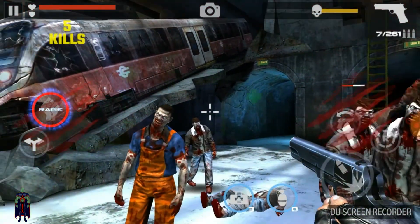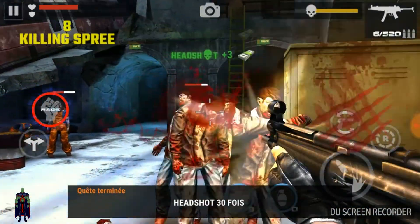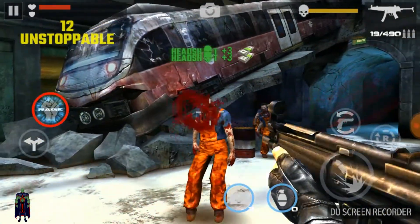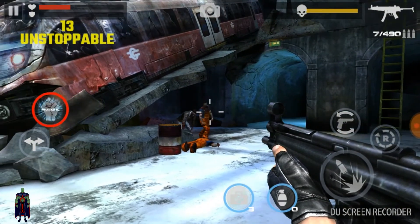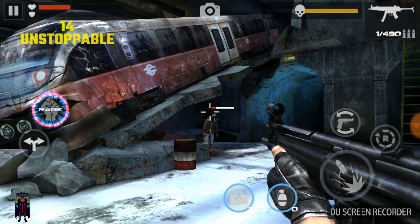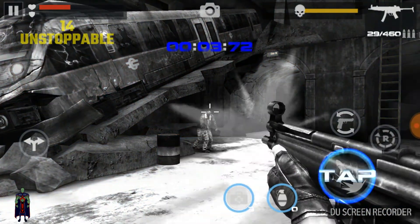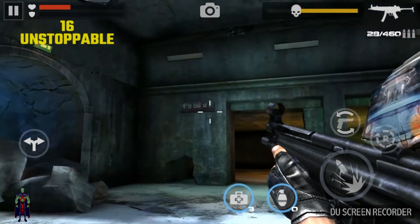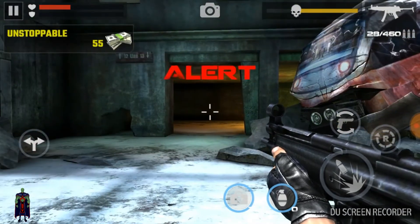On va changer d'arme et les liquider parce qu'il y a vraiment beaucoup de monde. Apparemment on a le mode rage. Je ne sais pas exactement ce que c'est, on va l'activer. C'est pas mal ! Quand on est en mode rage, on a une visée améliorée, la sensibilité est réduite, et on ne voit que des headshots sur headshots.